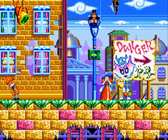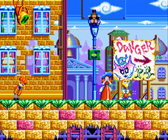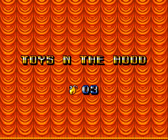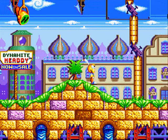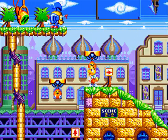Welcome back ladies and gentlemen to Let's Play Dynamite Headdy, this is Pale Voyager. When we last left off we were going to venture into danger, so let's do that shall we? Toys in the Hood — yeah, this game has really creative names for its levels, and by creative I mean completely unoriginal and taken from movies.